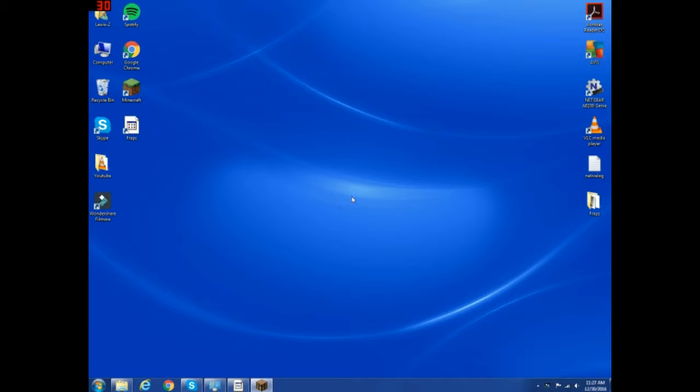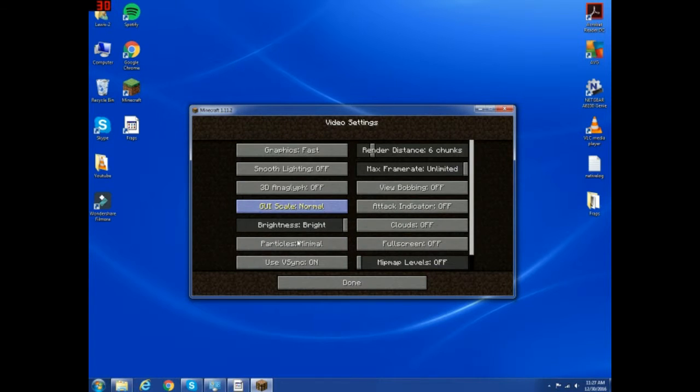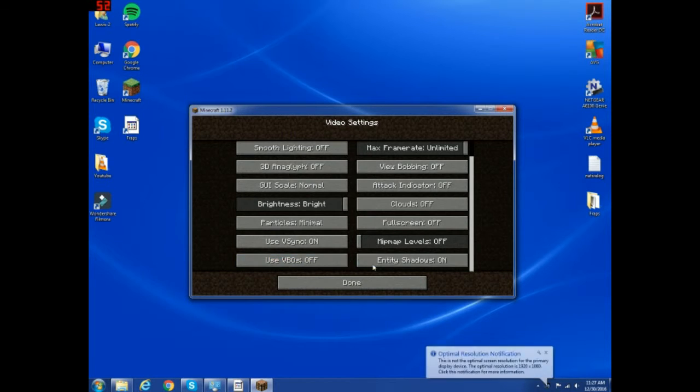Once your Minecraft is loaded, this should look like this. Once your Minecraft is loaded, go to Options, Video Settings, and then you're going to want to pause the video and do this, and you're going to want to do these two settings as well.